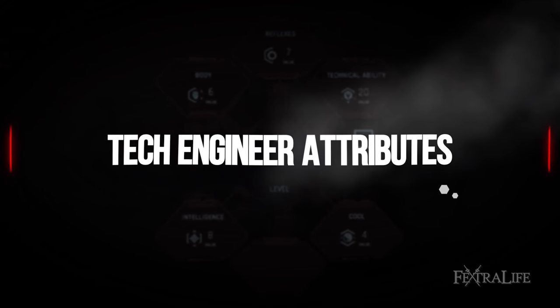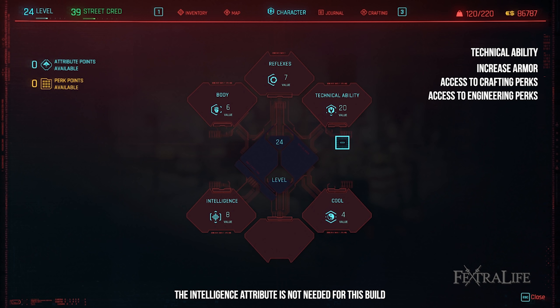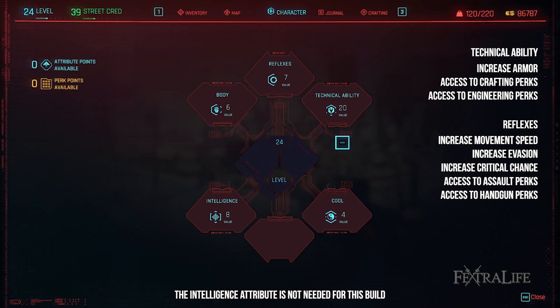The attributes needed for this build are technical ability and reflexes, but extra points can be placed into body for extra health. Technical ability increases your armor but more importantly it allows you to gain access to crafting and engineering perks that make this build possible. Reflexes is needed to increase your crit chance as well as grant you access to assault and handgun perks that will provide additional bonuses to rifles and pistols, which are likely the weapon types you will use for this build.